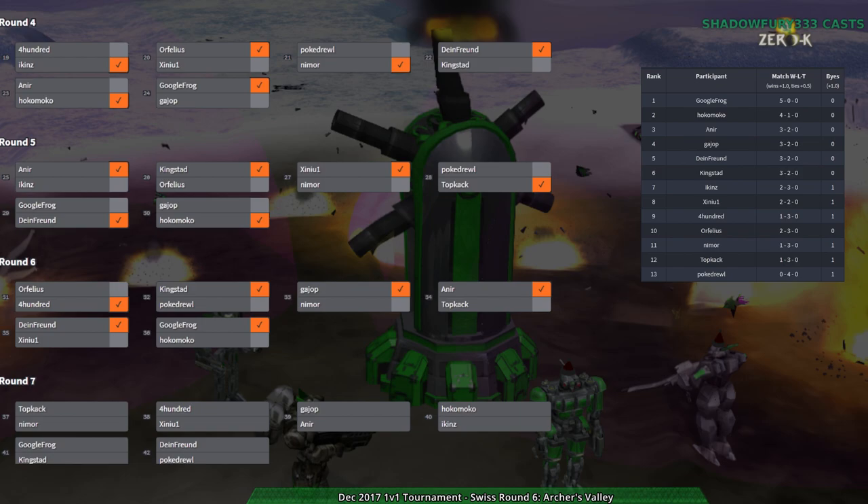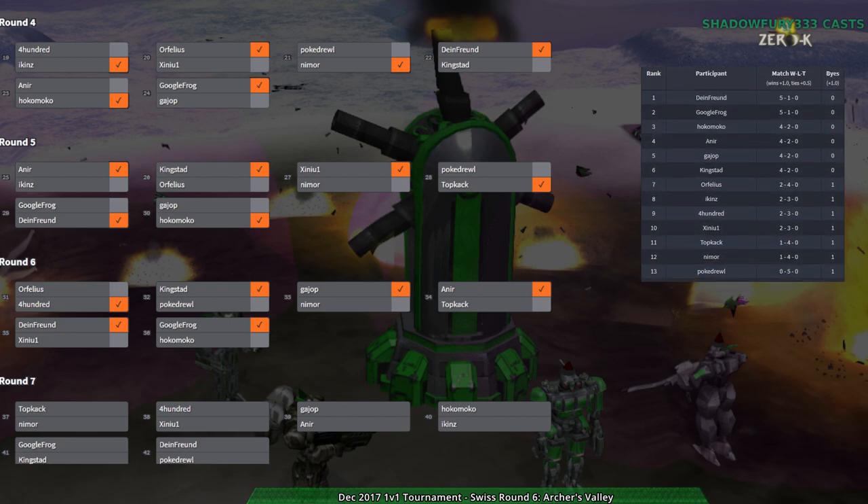Google Frog is up against King's Dad who's not bad - very experimental, very creative - but it is Google Frog, so it's going to be tough. Dime Friends already played Google Frog which I missed, which is a shame because Dime Friends on poker drool. That's the thing about seven round Swiss - around five rounds is about the point where you get the really good matches. We had Guy Up and Hokumoko, Google Frog and Dime Friend - really top level matches. By round six or seven the top player is fighting the bottom player. Guy Up versus An Ear will likely be the most even of these matches.